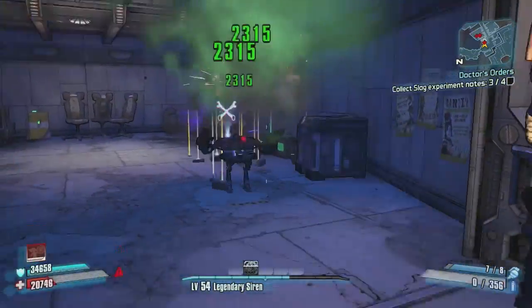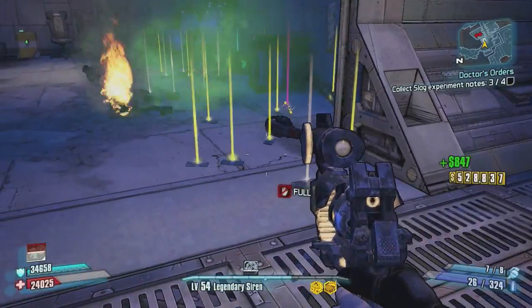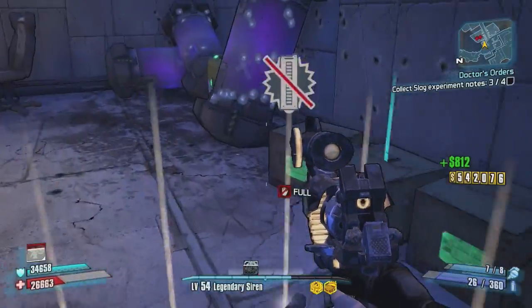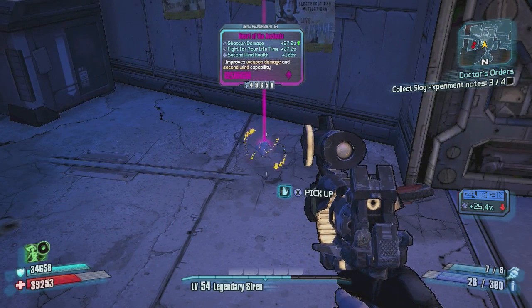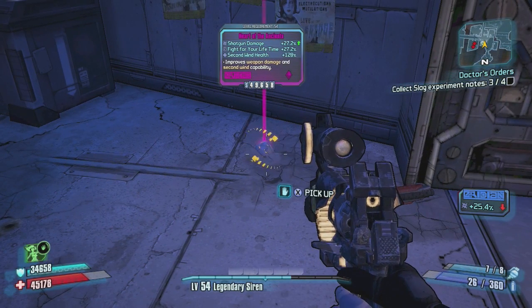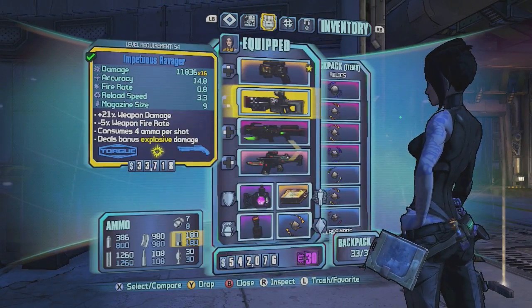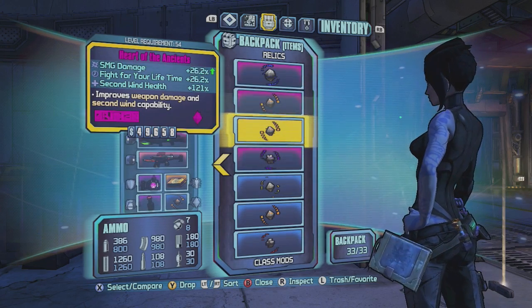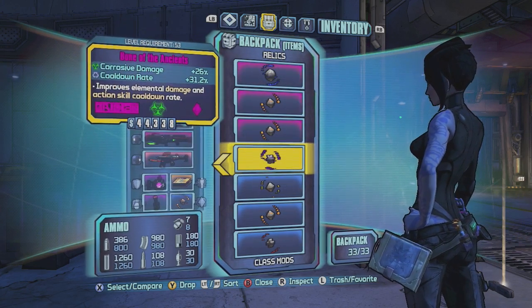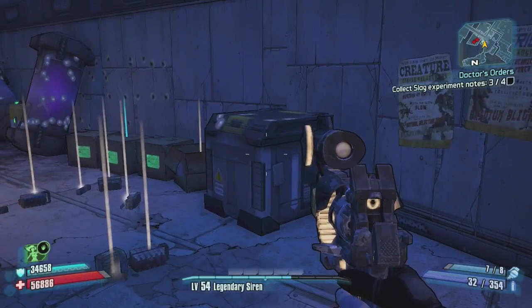You need to find the slag experiment notes in this area. This is the third out of the fourth one right here, in these boxes — this is where the loot midgets will be. You usually get two of them, and they drop pretty crazy stuff. This is the Heart of the Ancients. I've only found a couple Ancients relics — no pearlescents, no legendary weapons. I got the Heart of the Ancients, Bone of the Ancients, and Skin of the Ancients.